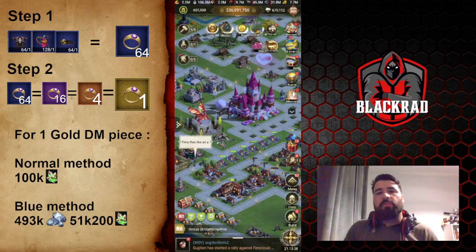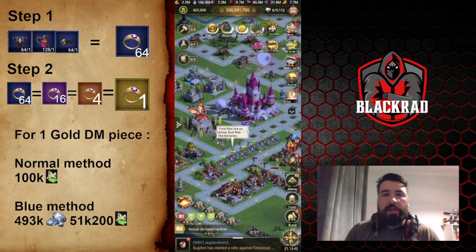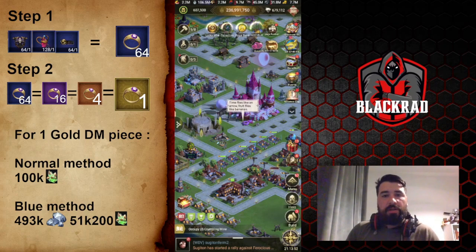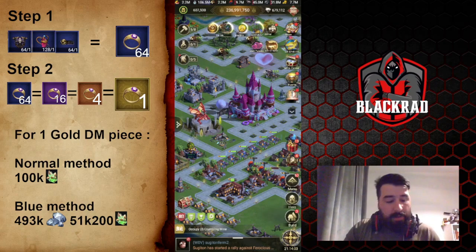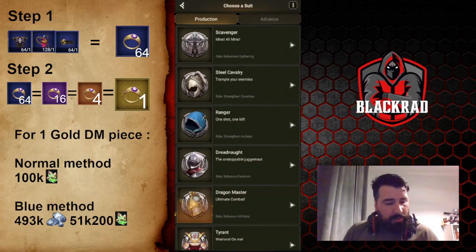Hi guys, it's Black Rat from 258 and welcome to the channel. Today we're gonna talk about how to do the dragon gear using the gems with the blue trick. I know some of you will ask: when you're doing this, why don't you just take the gold and do it easily? Yeah, we can do it with the gold easily, so I'm gonna show you the difference and why we should do this.